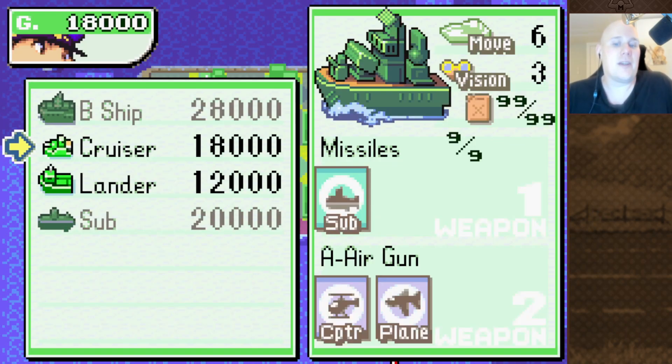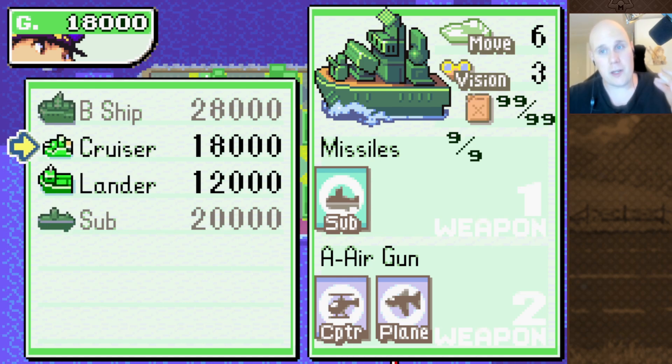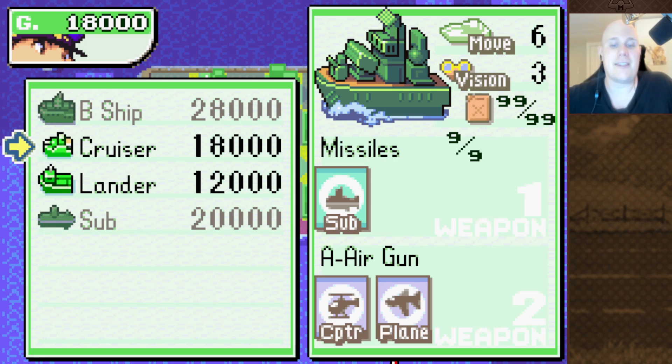As you can see, the Cruiser is very expensive. It costs 18,000, which is more than a medium tank, and it's only 2,000 less than a fighter, which is a lot better at dealing with air units.